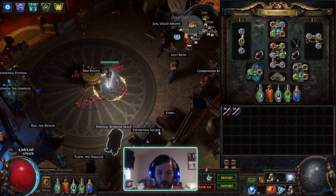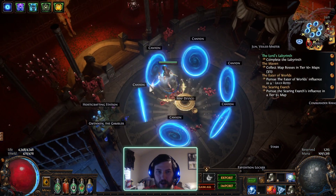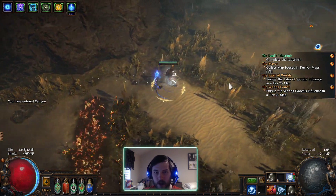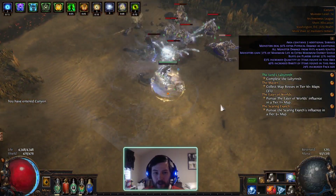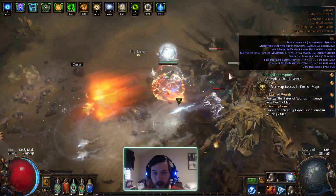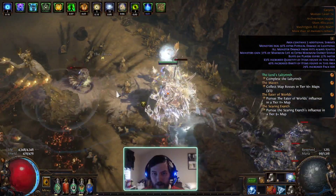It's just a T7 map. I'm currently up to just starting red maps basically in the Atlas. I'm going to do a little bit lower one so I can talk about various things while I do this, but it's been really fun. This has been one of my favorite leagues so far. The Winter Orb is alright. I do not have a lot of defenses on this character so there's a lot of stuff going on.